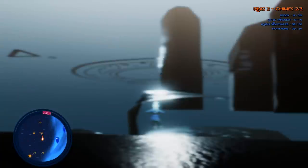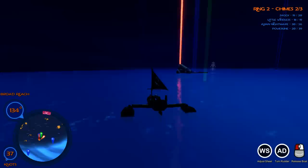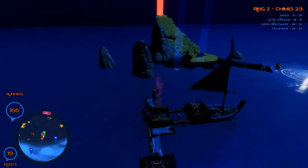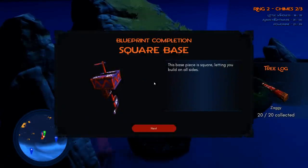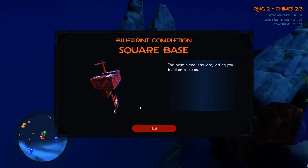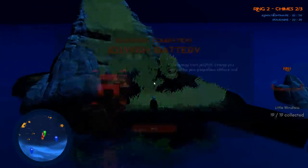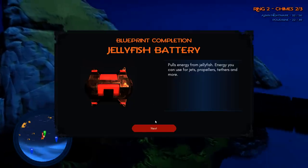My boat is definitely gone so we're just going to reset. I wanted to give it one more island just to see if we can finish up a couple of these blueprints — I really want to check out Little Windlass. We got blueprint completed — that was Zaggy done! We have a new base square so we can build bigger boats. And we also got Little Windless done as well! We got both of them done on one island — can't get much better than that. We also got the jellyfish battery now.